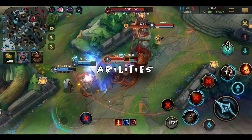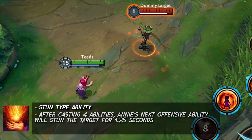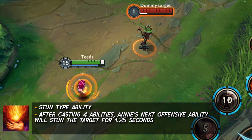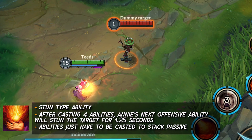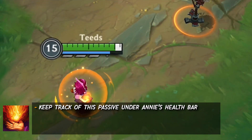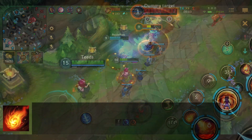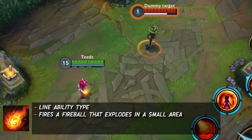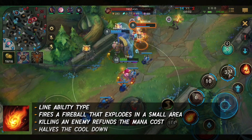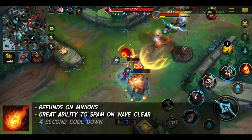Let's get into Annie's abilities. Annie's passive, Pyromania. Annie's passive is a stun. After casting 4 abilities, the next offensive ability stuns the enemy for 1.25 seconds. You do not have to hit your abilities to stack this passive, it just has to be casted. You can keep track of this passive under Annie's health bar. When there is a purple bar, Annie's next ability will stun the enemy. The stun indicator will be under the enemy's health bar. Annie's first ability, Disintegrate. Annie's one is a line ability type. Fires a fireball that explodes in a small area dealing magical damage. Killing an enemy refunds this ability's mana cost and halves the cooldown. This also refunds on minions. This is a great ability to spam as a wave clear because of it. This ability has a 4 second cooldown.